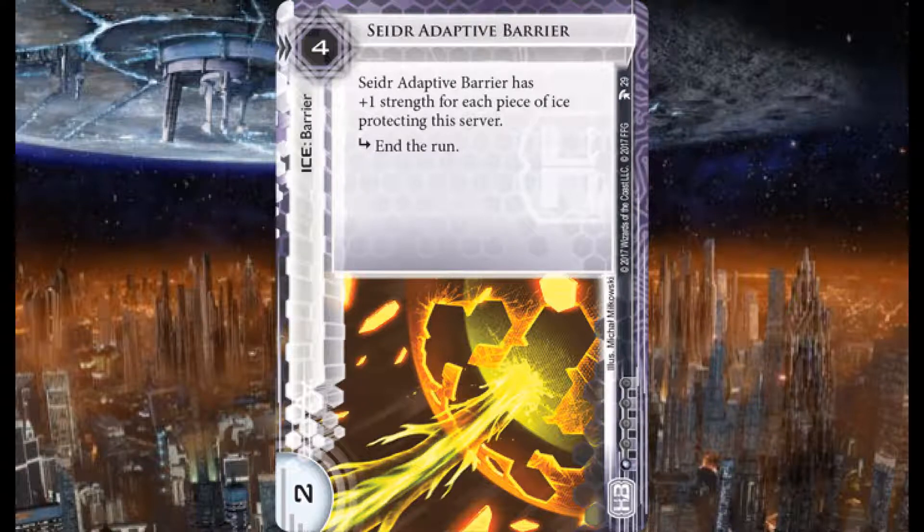Now into some corp cards. Here we have Satur Adaptive Barrier — a Haas-Bioroid ice barrier, four credits to rez, two strength, one influence. Satur Adaptive Barrier has plus one strength for each piece of ice protecting the server, and the subroutine is a straight end-the-run. The more ice you stack on a server, the stronger this gets. Nice nifty little honeycomb barrier artwork — I dig it.